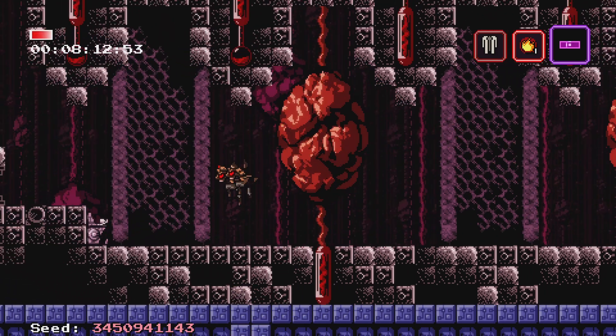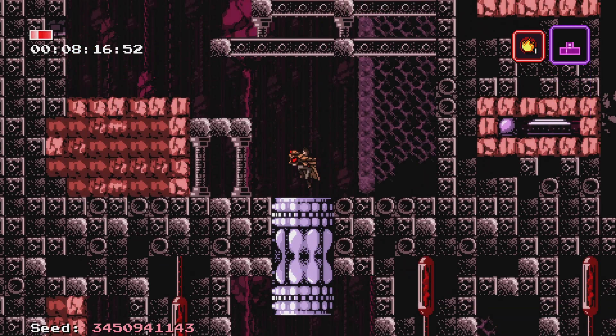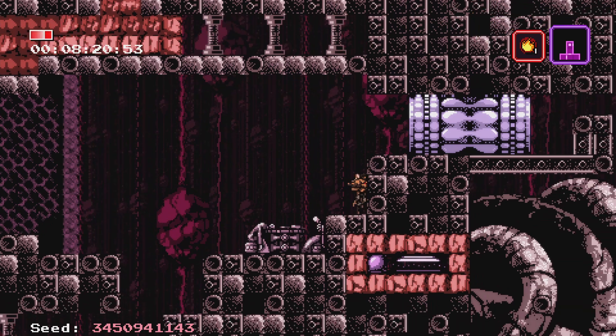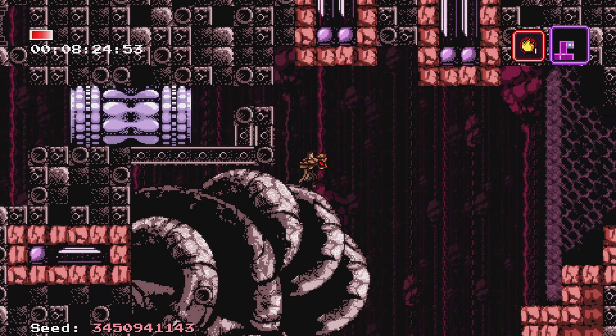And then another void warp is used to get into the drone mini dungeon that's pretty close to where Enhanced Drone Launcher is. And that is the grapple jank.